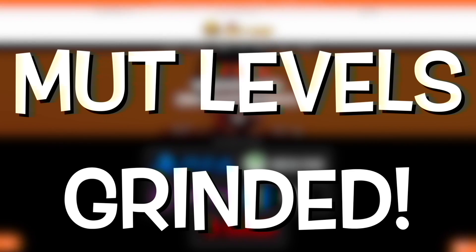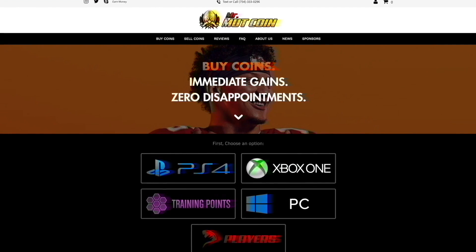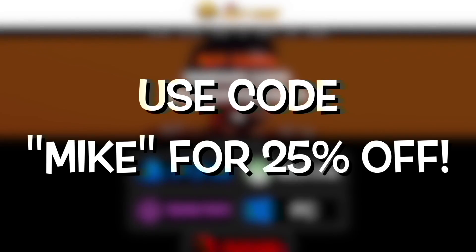If you guys need coins, training, players, even your Mut levels grinding for you, make sure to check out my new sponsor's website, MrMuttCoin.com. Use code Mike at checkout for 25% off.